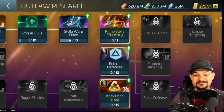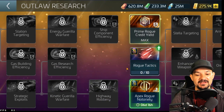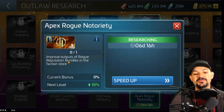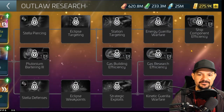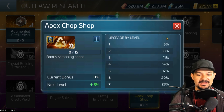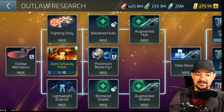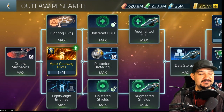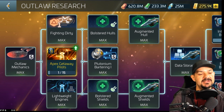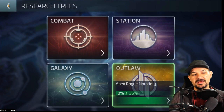I already started notoriety research — that's the one I'm really excited for because it gives you an increase of 35% for your reputation with the rogue faction. Then there's the chop shop — I'm gonna invest into that one because it helps me with my stuff scrapping. And of course I'm gonna get into the apex getaway pilot, which makes total sense for me coming from deep space — I need to shorten my warp time for armadas, the swarm, and everything else.